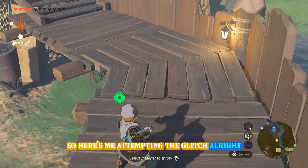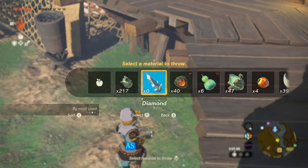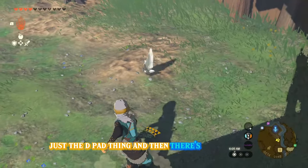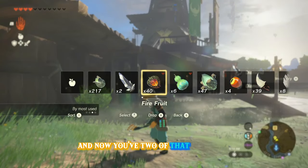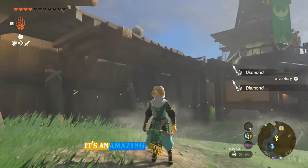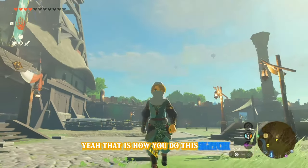Here's me attempting the glitch. As you can see, just the D-pad thing and then there's a drop button, and when you click drop it throws — and now you have two of that item. It's an amazing tool and that is how you do this glitch.